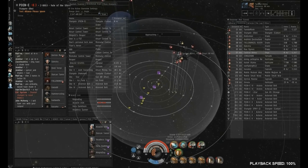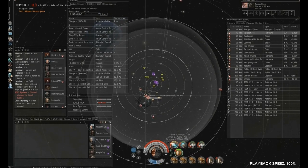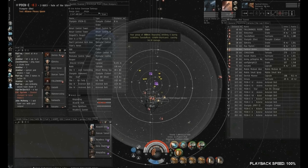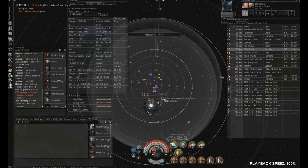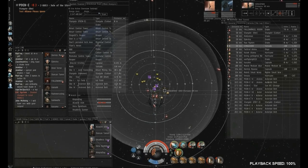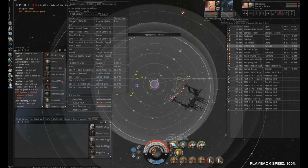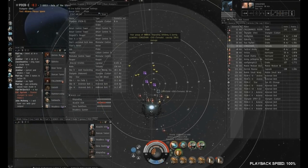What we're trying to do is figure out which of them are still aggressed so we can shoot them, since they're all at zero on the gate de-agressing, except for a few who are still aggroed. We want to go for the Hurricanes first because they have weaker tanks than the Drakes. If they were all aggressed we might go for Drakes, because Drakes can project damage at range together and do more damage to us. But here we're trying to kill Hurricanes and lock up anything with a weak tank that we can finish off quickly. The fight is more or less over and we're just trying to get a few more kills.